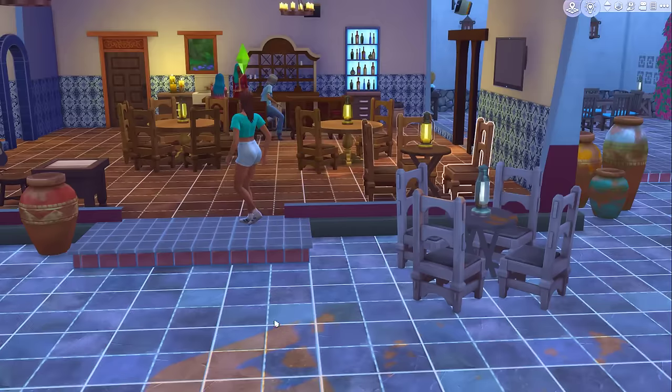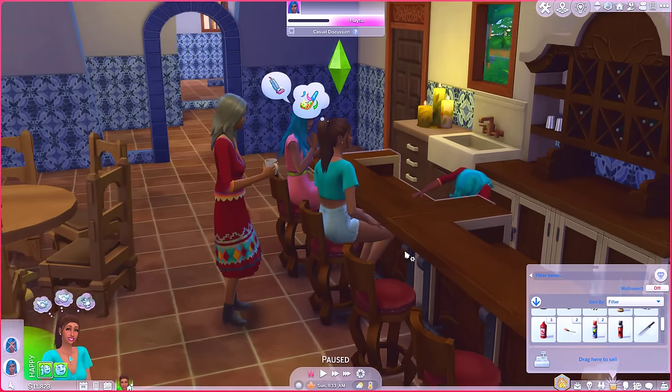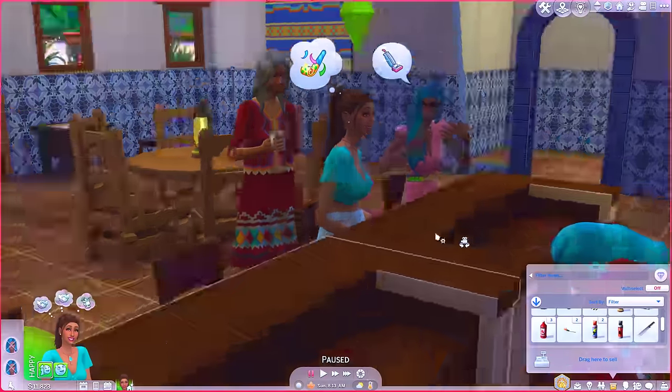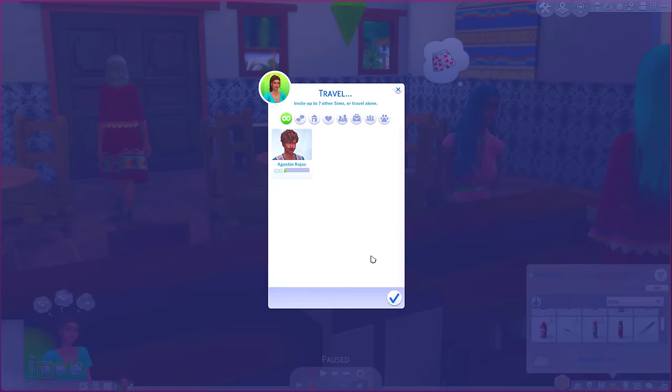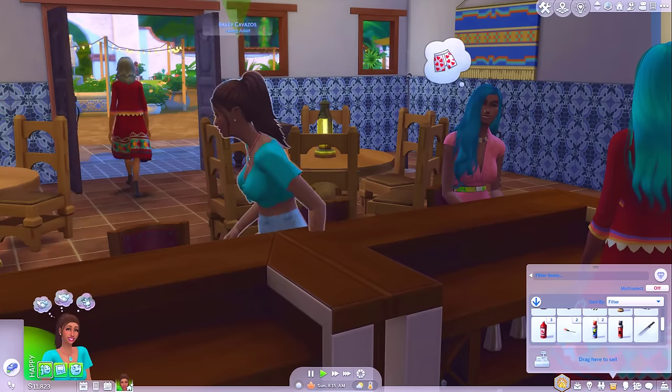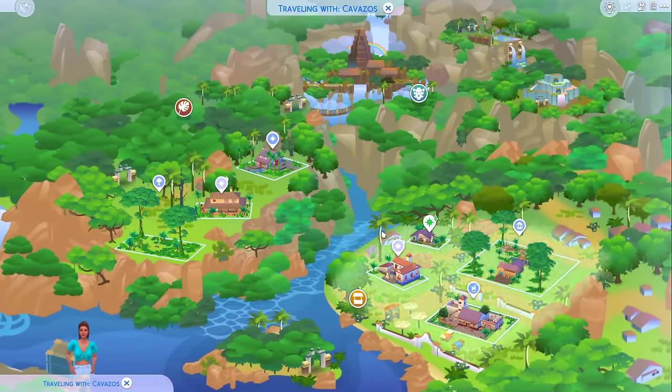I'm also going to buy some seed packets. Okay, so I've got all this fruit in my inventory now, I've got all my stuff, I've got a bowl of chips and salsa. Right, Bailey, I think we are ready to explore the jungle, girl. Let's go. We'll leave Augustine behind — we like to travel solo. Hopefully I got his number though, so I can call him or text him if I get low social need.